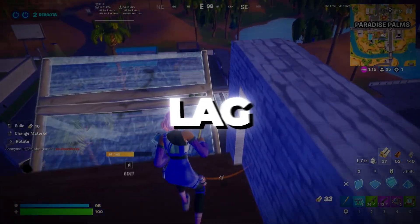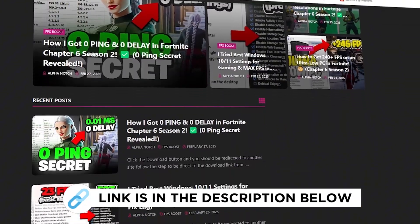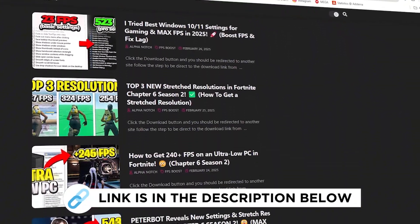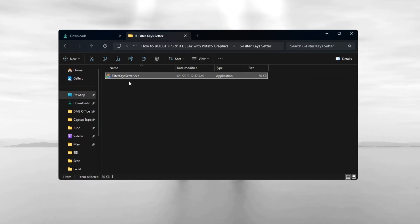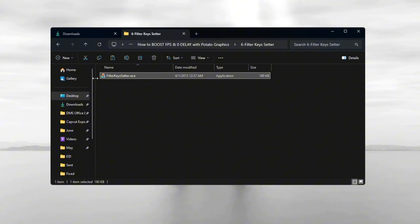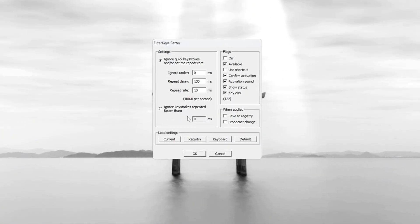Step 7: Reduce keyboard input lag using Filter Keys Setter in Fortnite Season 3. This step will help make your keyboard respond faster when you're playing. You'll need to use a tool called Filter Keys Setter. Open the tool and you will see a few settings that need to be changed.